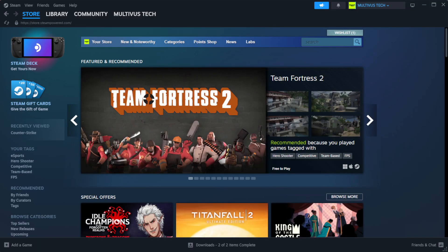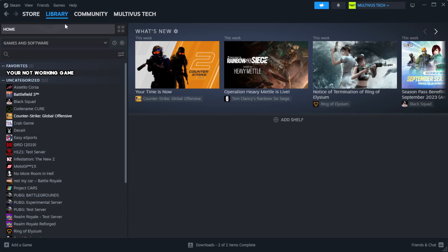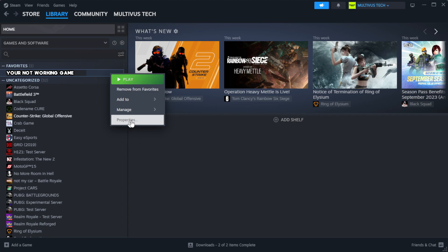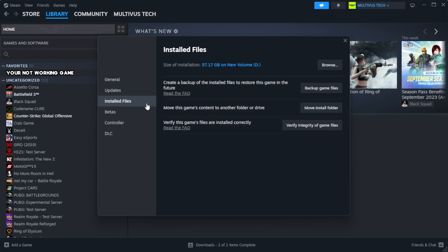Open Steam. Go to the library. Right click your not working game and click properties. Click local files. Click verify integrity of game files. Wait. After complete, click browse.